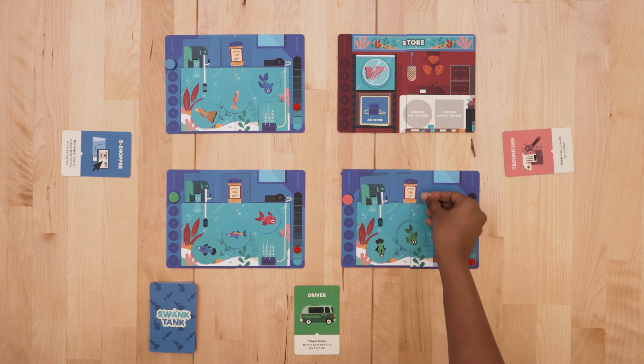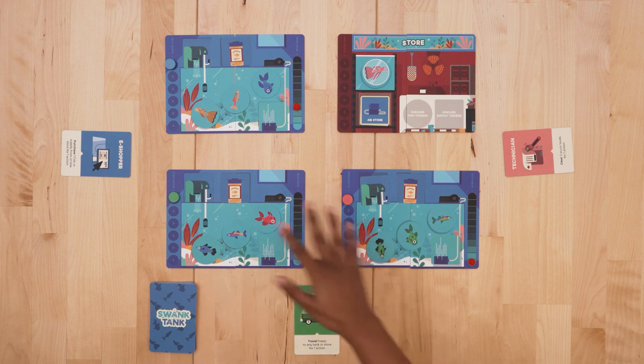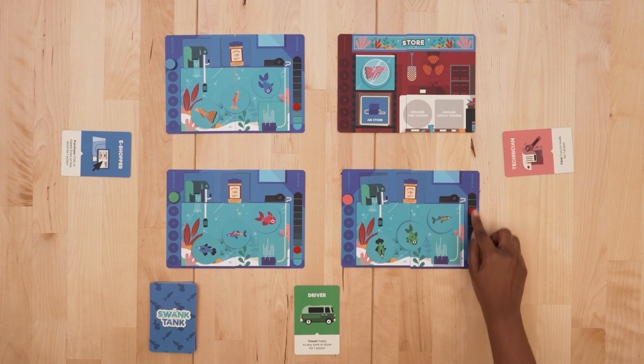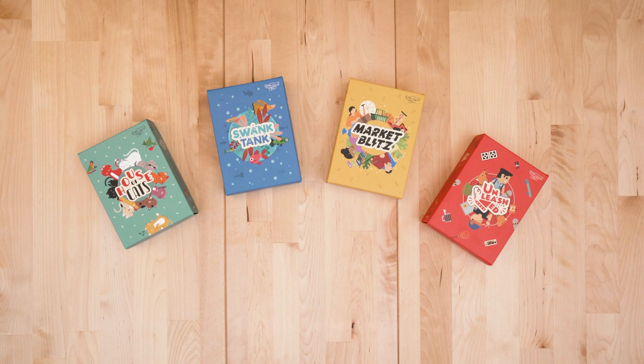All players win when every tank is complete with a filter, fish food, air stone, and 3 different fish species. The board wins and all players lose when the scum in any tank reaches level 10. Work together as a team to maintain the fish tanks with colourful fish before they fill up with scum. And that's Swang Tang — we hope you enjoy the game! Tag us on Instagram at SuperHeroMeSG.